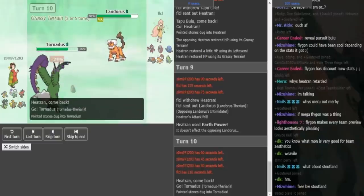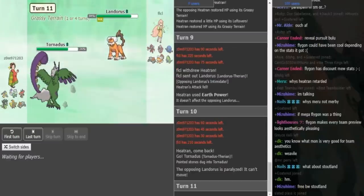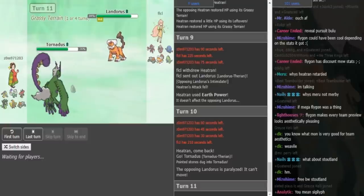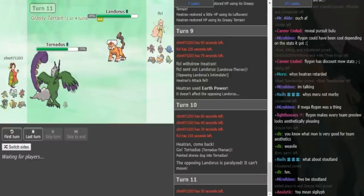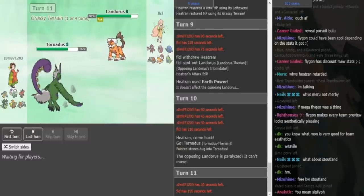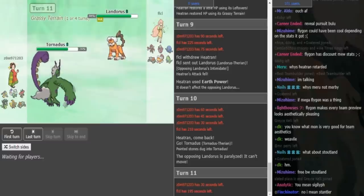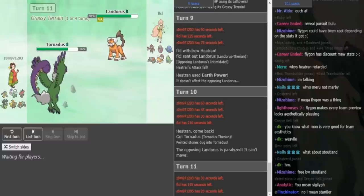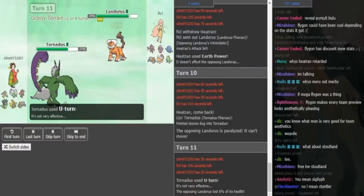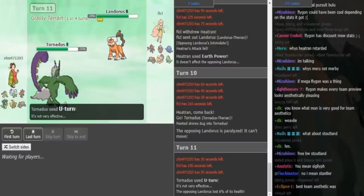If you get a Para here, this works out perfectly for you if FLCL doesn't double. Yeah, this works out for Zomok — he does get the Para, and now he can defog the rocks away. FLCL can, if he has Stone Edge on this, go for that, though hitting an Edge through Para is not that easy. So Zomok does U-turn — he U-turns instead of defogging.